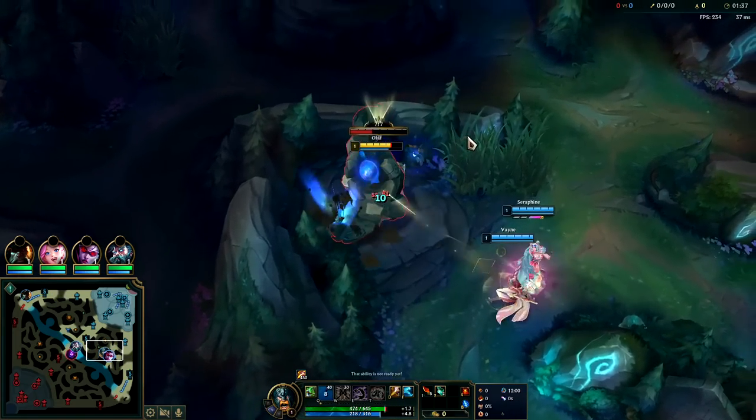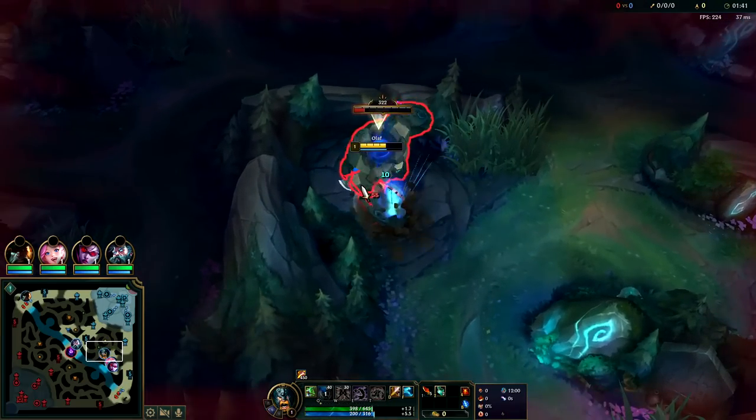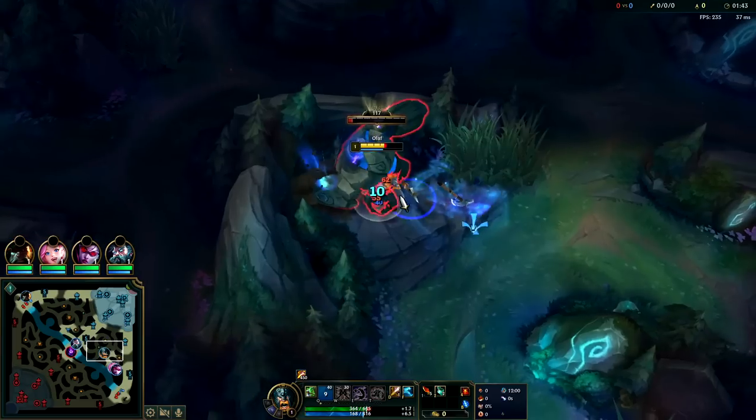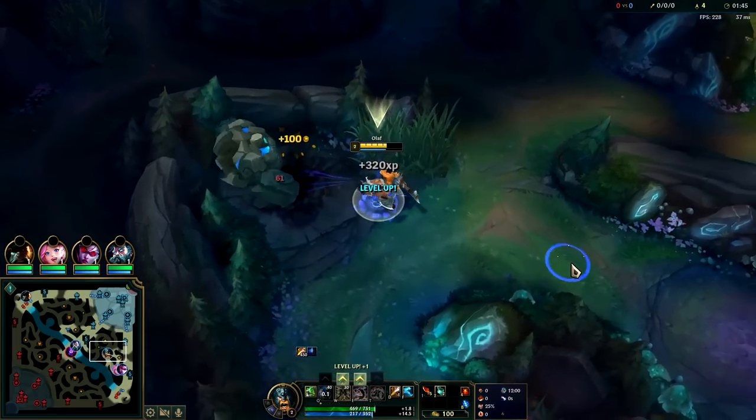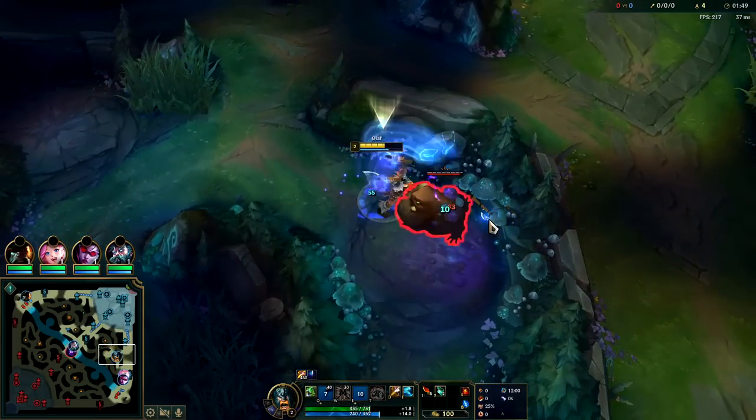Even then, Ghost is still probably better — getting the extensions on Ghost is extremely valuable. Olaf in the current meta is not the strongest, but with this setup he still has a positive win rate of around 58 to 65 percent, just depending on what the enemy team has picked.